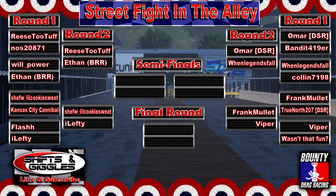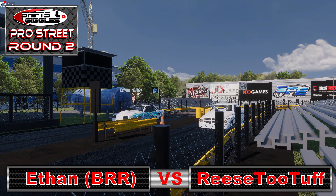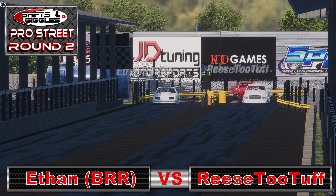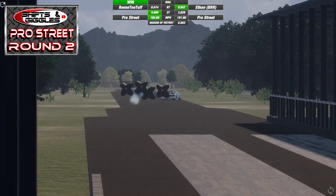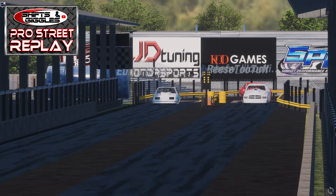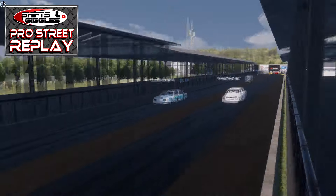That sets our ladder for round two. The pairings will be Reece versus Ethan, Cookie against iLefty, Omar will take on When Legends Fall, and Frank Mullet will race me. Buckle up because things are going to speed up from here. Ethan, coming off his defeat of Will Power, lines up against Reece Too Tough, who took out NOS 2871 in round one. Ethan gets the better light in a great drag race, but Reece comes from behind and takes his stripe by three thousandths of a second, running a 3.800 at 193 miles per hour. That tiny puff of tire smoke from the Mustang is probably why Reece is going into the semi-finals and Ethan is not — it was that close.